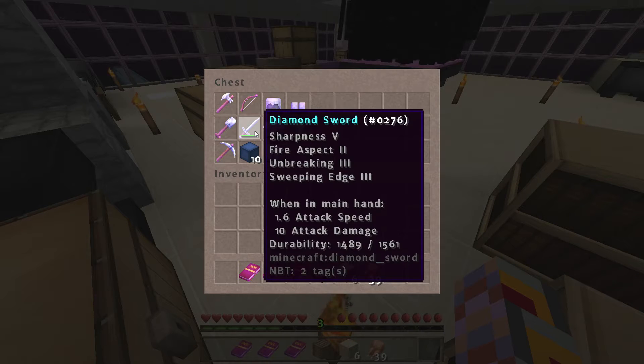I have a diamond sword with Sharpness 5, Fire Aspect 2, Unbreaking 3, and Sweeping Edge 3.